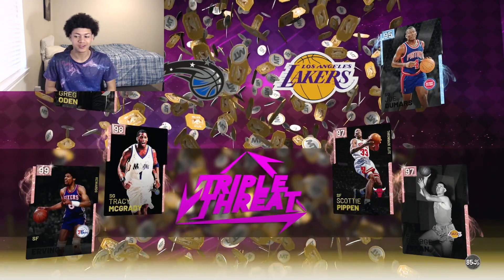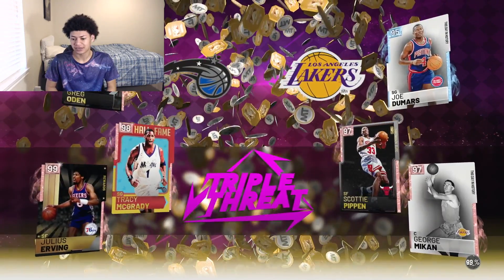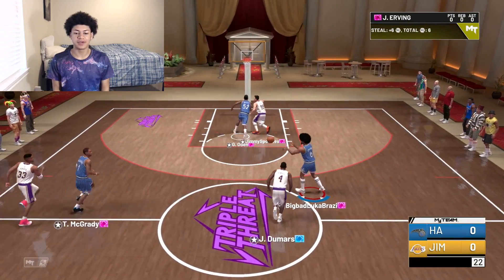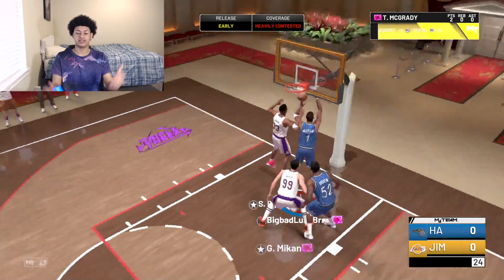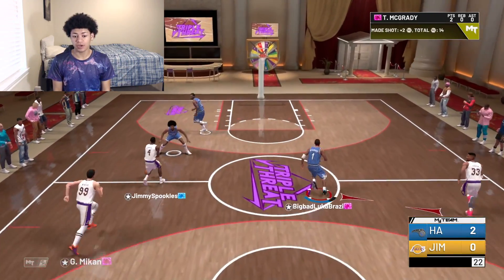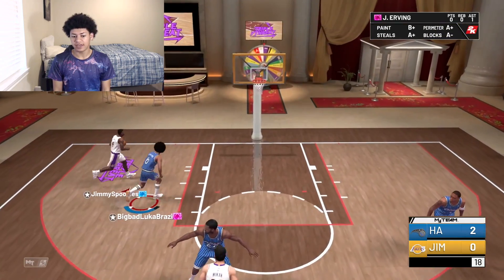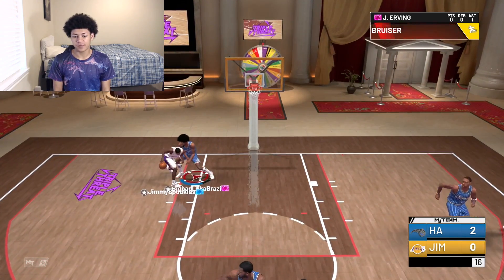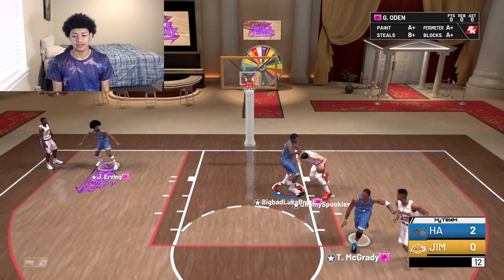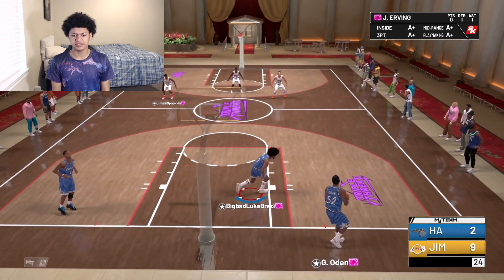Into the first Triple Threat game — my opponent has Dumars, Pippen, and George Mikan. It looks like T-Mac is going to go at Pippen — this should be a good matchup. T-Mac is running the floor, going all the way. That's a heavily contested layup, but T-Mac just literally makes everything. I'll tell you guys like this: if any other card goes up for that layup aside from a couple of Galaxy Opals, it's going to be off. But T-Mac made that — that is crazy. Just like that, it's 9-0.